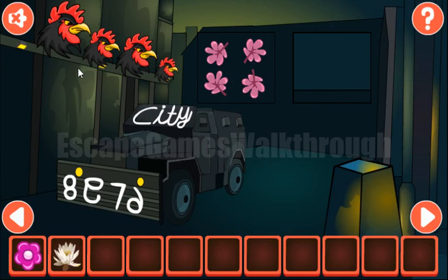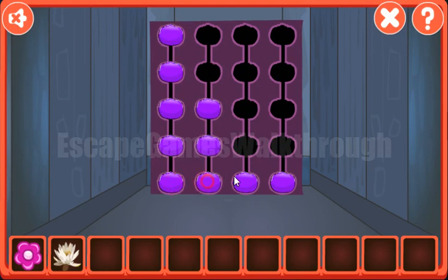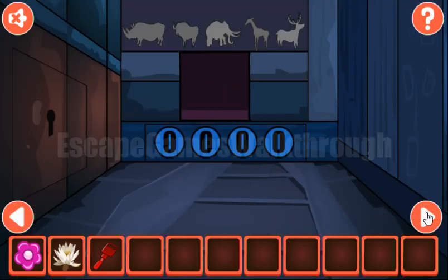The next hint is the heads of this rooster — their relative sizes. The order is 4, 2, 3, 1. We enter 4, 2, 3, 1. We've got the key.